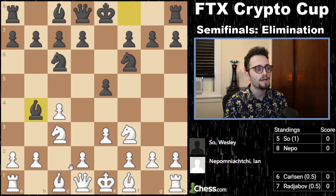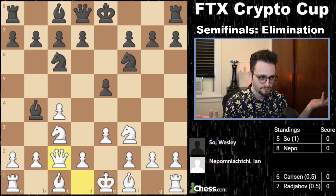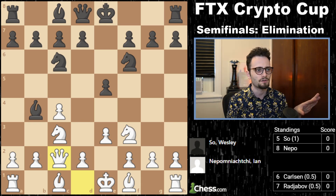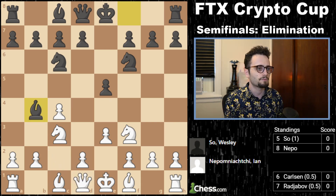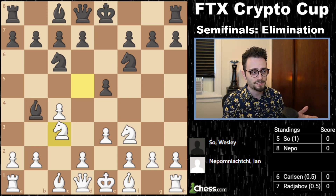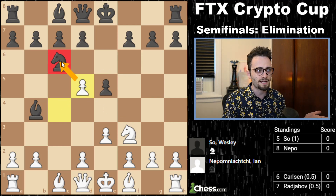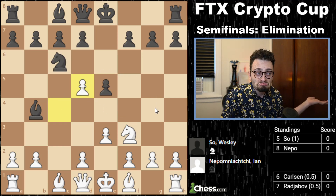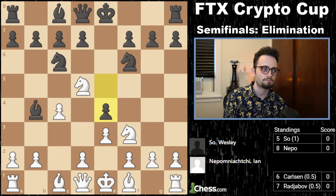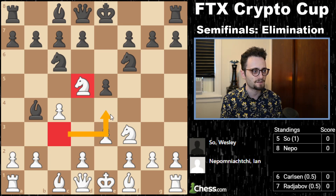E3, Bishop B4, and now white normally plays Queen to C2. I've played this hundreds of times with white. Now Jan plays a move that's not so popular in an attempt to throw Wesley off — Knight D5. The point being that this trade is good for white: you attack the knight, the knight moves, you take the pawn. So Wesley just plays E4.